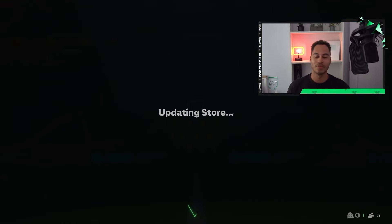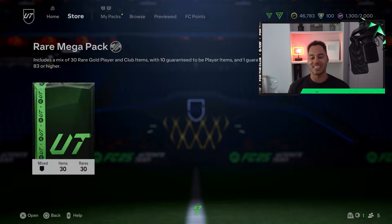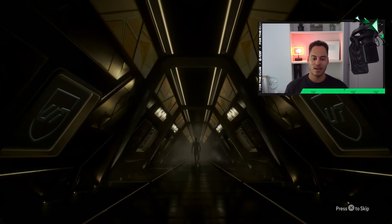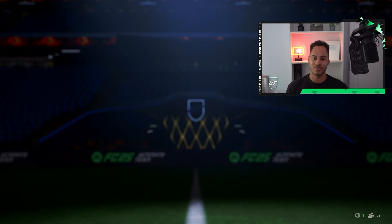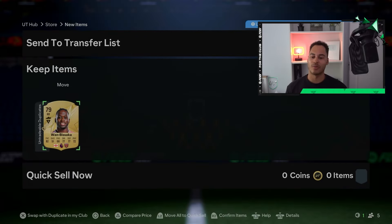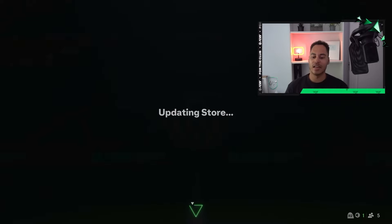Rüdiger isn't going for too much right now, but 88-rated and 89 Ter Stegen — our fodder stocks are going up. Now the second pack: the rare mega pack. Can we get another walkout? By the looks of it, no. English goalkeeper — that could be a few players. We've got Pope and Pickford — two English goalkeepers. I'm happy though; we got Ter Stegen and Rüdiger.